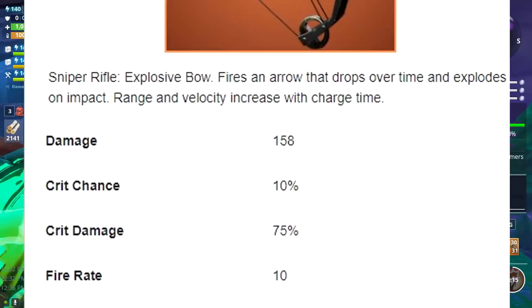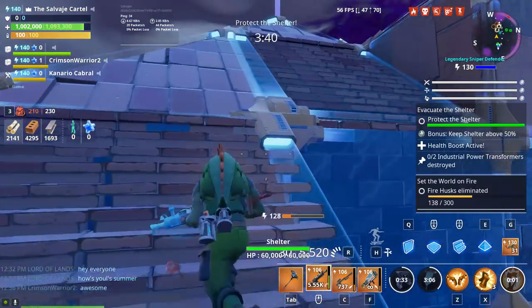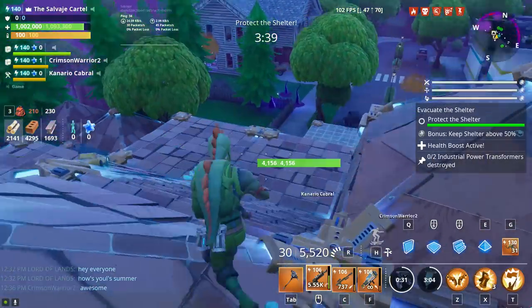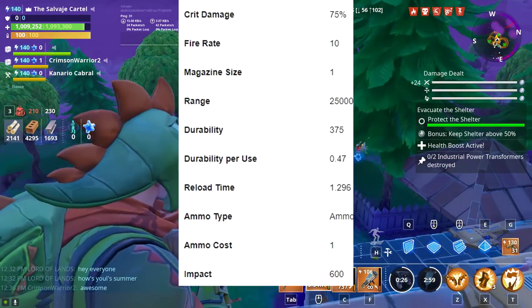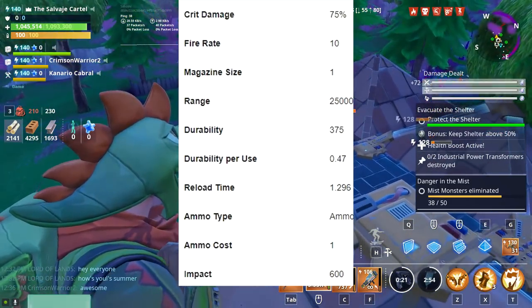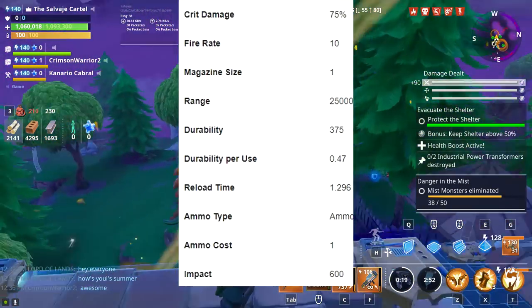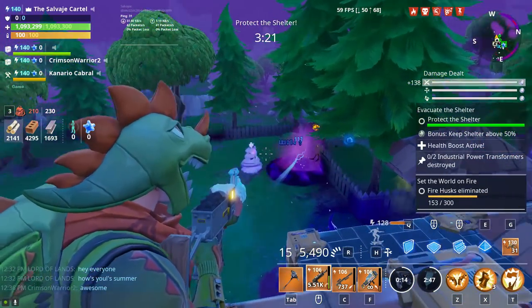Another thing you should know about the Boom Bow is that the stats have already been leaked. It has a 10% base critical hit chance, which is somewhat of a disappointment — a critical rating and critical damage build is basically going to be useless with it. However, the reload time on the Boom Bow is 1.2 seconds, which means that if you have a reload speed perk, you're going to be able to spam arrows really quickly. So maybe a crit rating and crit damage build isn't really going to be that bad.